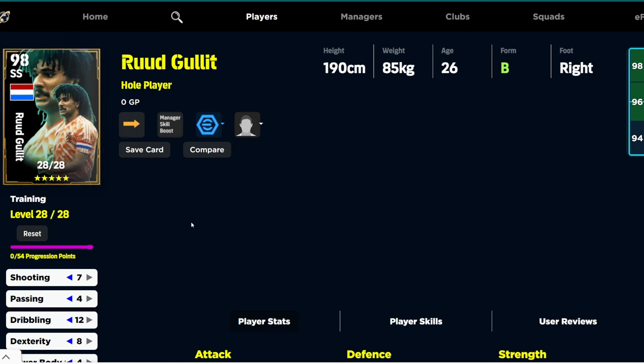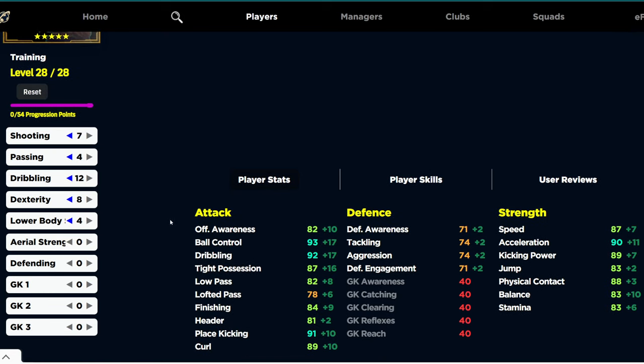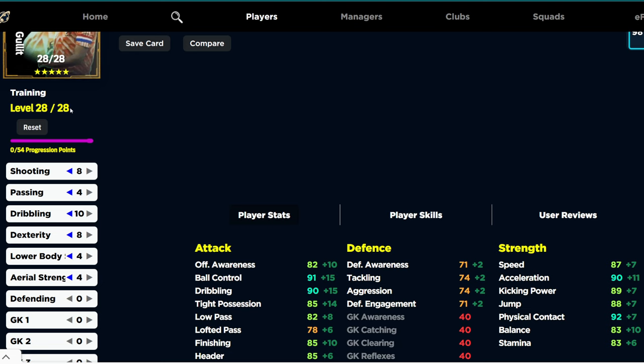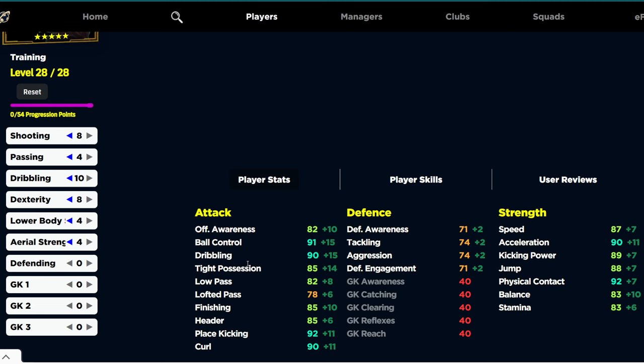These are going to be the end of all endgame cards. Gullit is a whole player. He's going to have a skill booster — the technique plus two. If we give him the Champs boost, his overall SS build is going to be 102 without really training him up too much. We don't need to go this high with him — I'd make a couple of alterations. You can still get 85 finishing, you can still get a lot of strength in him. He's looking like an absolute beast. With another six points, we'll be able to get his speed up to 90, acceleration to 90, balance to 85, physical contact to 92, jump at 90, and kick power at 90. It's going to be an insanely broken card.